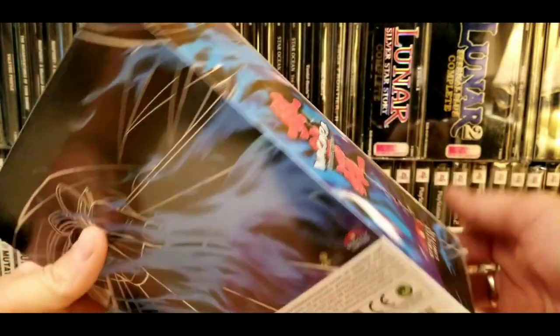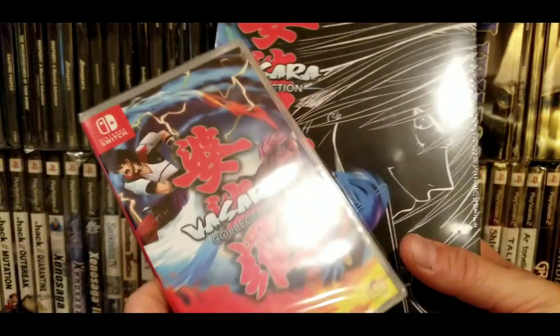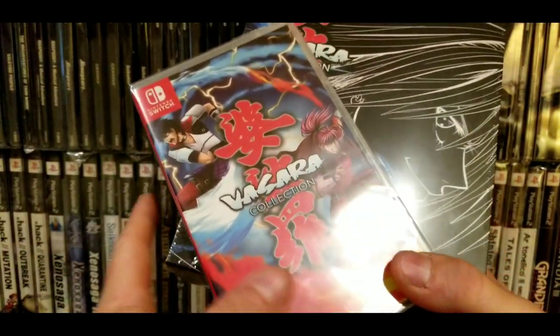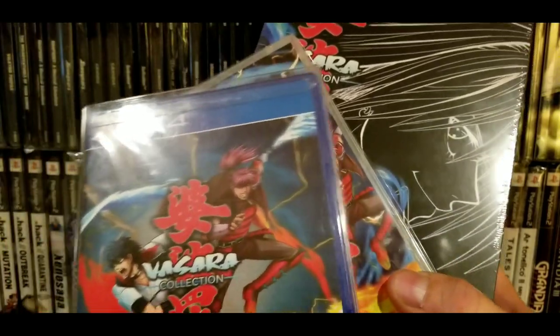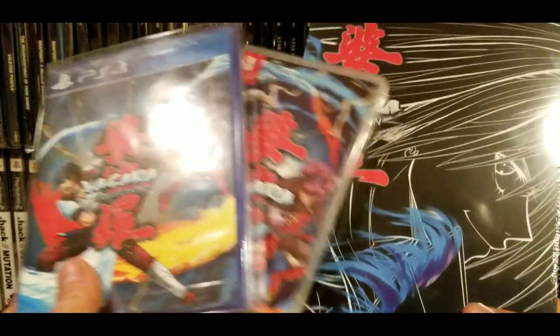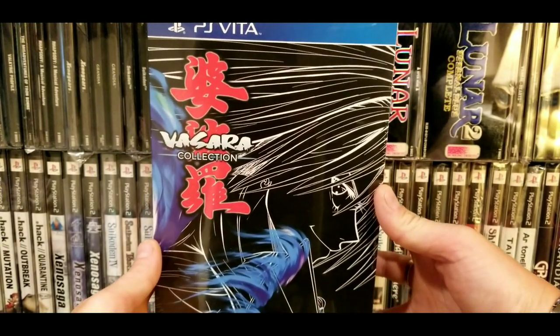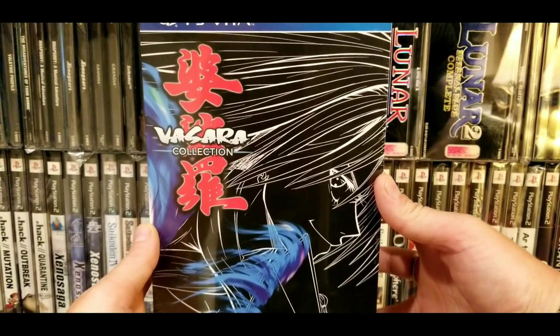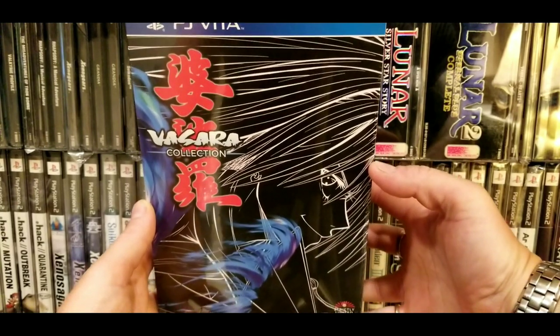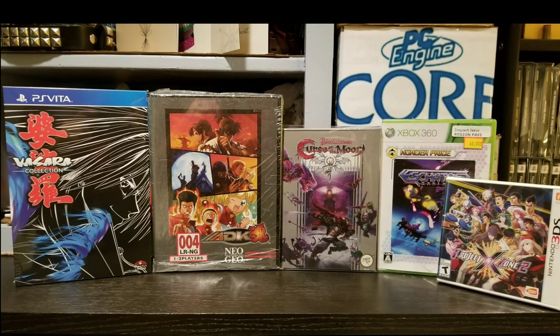I have this on Switch and PS4 — the PS4 version is open and the Switch version is sealed because I have it digitally. The game came with these weird tiles that say 'Vasara' or 'Strictly Limited Games,' and a card that looks handwritten but is printed, saying sorry for the delay in shipping. It's a pretty decent game and you can still get it from Video Games New York for a decent price. That's the Vasara Collection for Switch, PS4, and PlayStation Vita.